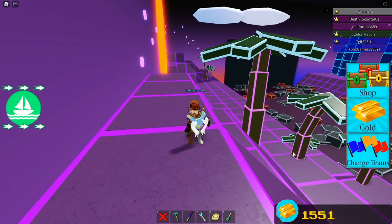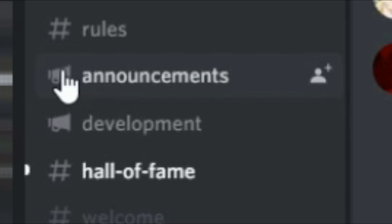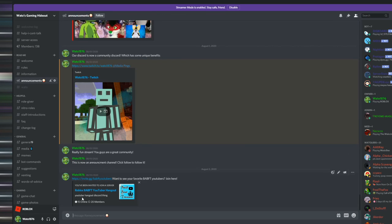That's pretty much it for new things added to Build a Boat for Treasure, but what about their Discord? Build a Boat for Treasure has added stuff to its Discord too. There are now two announcement channels, which means the Chill Studio Discord has officially changed to a community server.